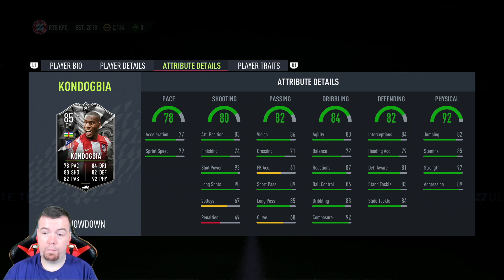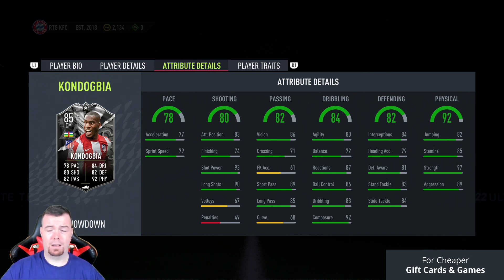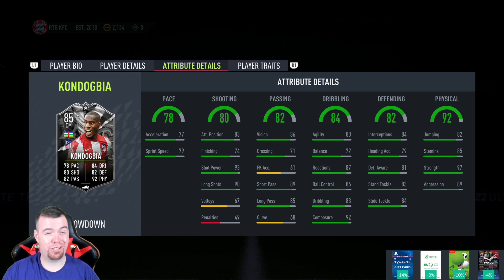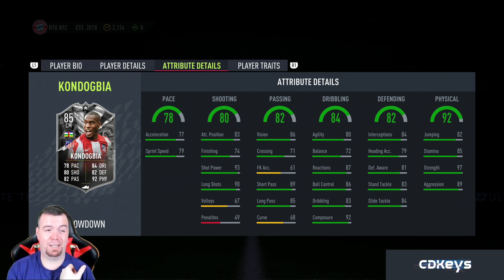Less than 100k buy it now, with 45k worth of packs — and there's a chance of it being an 87-rated card. You know this card is just going to be broken: 97 strength, 89 aggression, 92 composure, decent passing stats — that box-to-box card. I wouldn't like to come up against it. And if you've done Kante and put him next to Kondogbia as well — that's all I'm going to say.